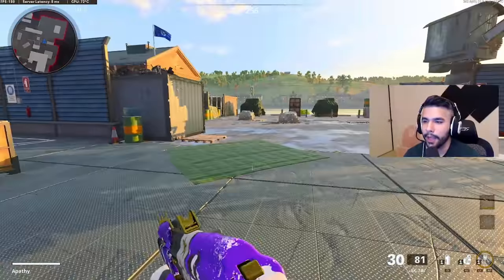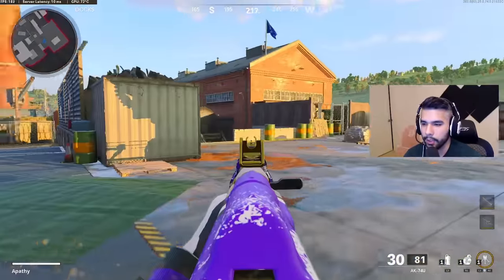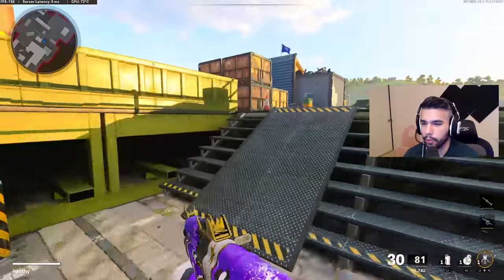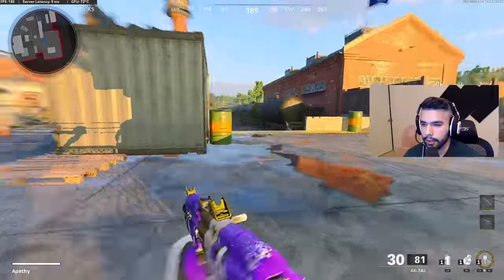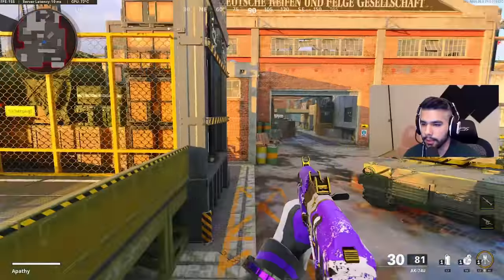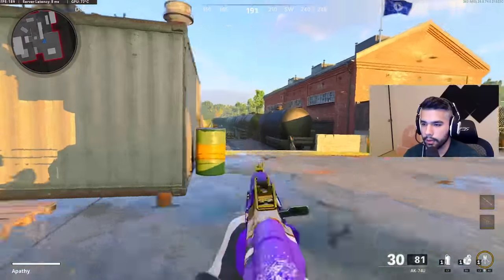Another way to do this mechanic is the Black Ops 4 kind of way. You want to slide, aim, and jump. This way is a lot smoother. I like to use this mechanic to engage more in certain gunfights. This doesn't require you to click the slide twice — it's one little click and you kind of glide when you do this. It's kind of like being on ice skates. This is another way to do it.